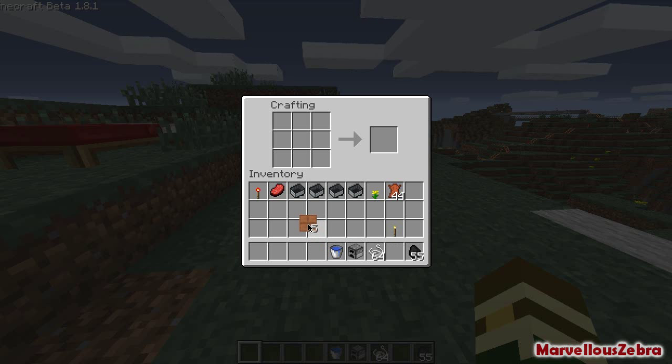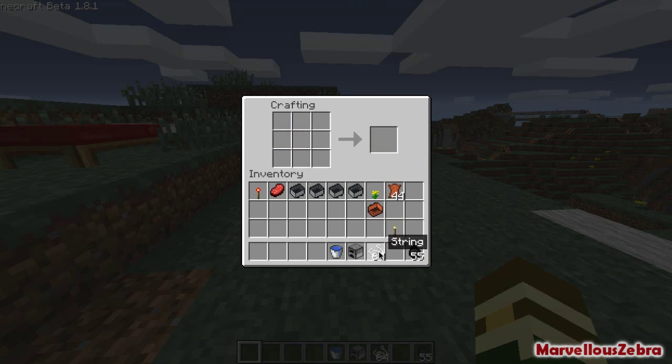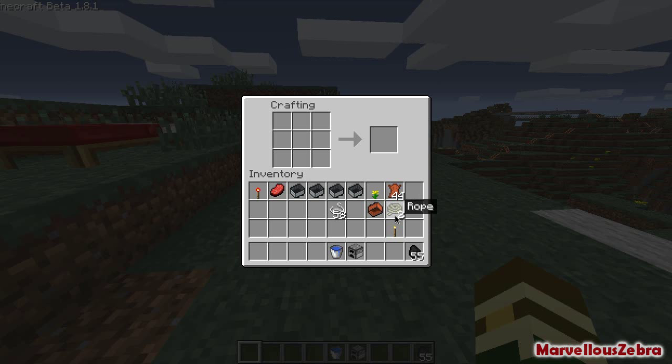The next thing you need to make is a sort of bag thing — that's how you make the leather balloon. And then the next thing you need is rope. That's how you make rope and I think we're going to need two of those. It's like reinforced string.